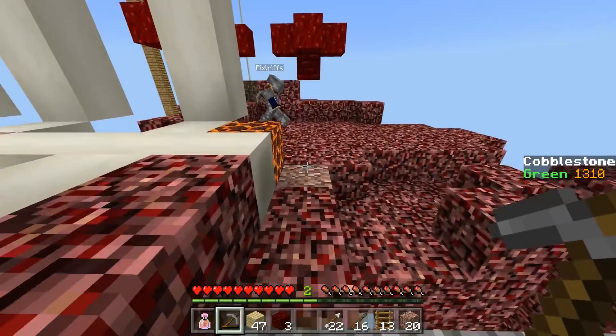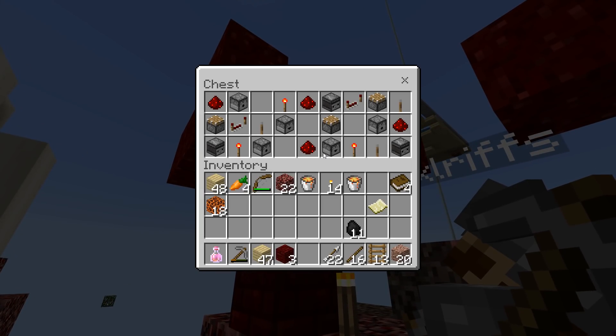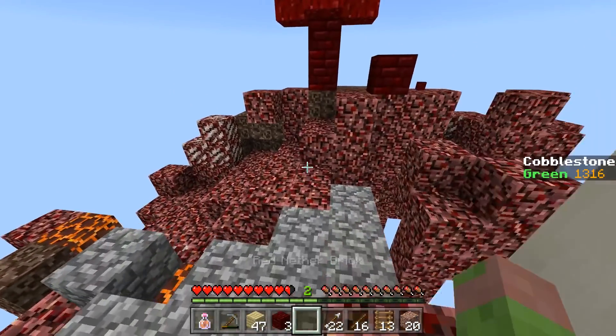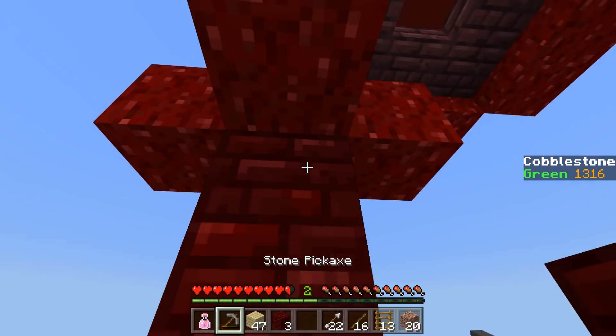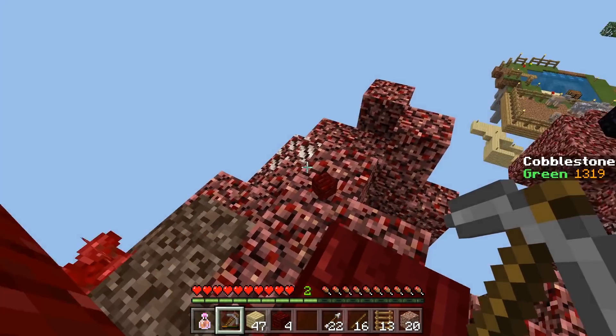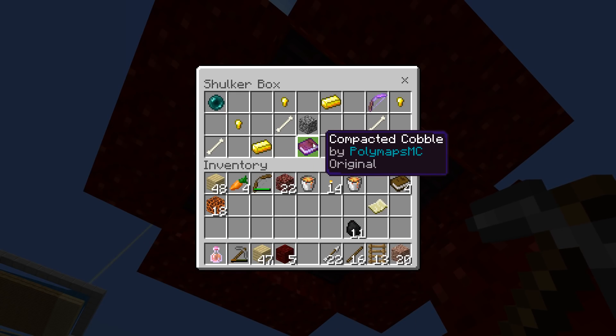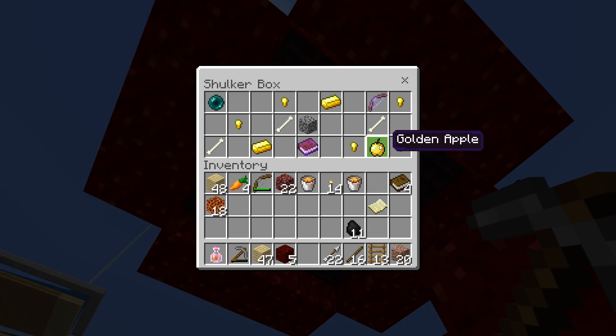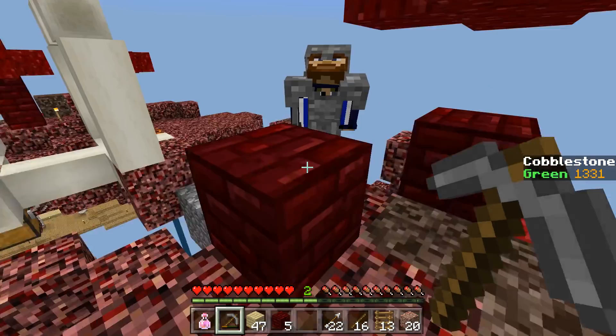This is a little trove of redstone goodies — there's observers, dispensers, pistons, and other things we're not gonna use. Come on — it's a good thing you told me, because we found the nether shulker box! Nice. Yeah, another compacted cobblestone, and a bow with Power 5, and a golden apple — but the non-enchanted one. That's gonna be useful.